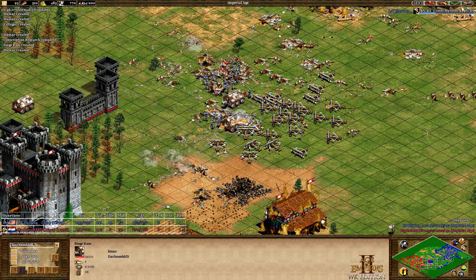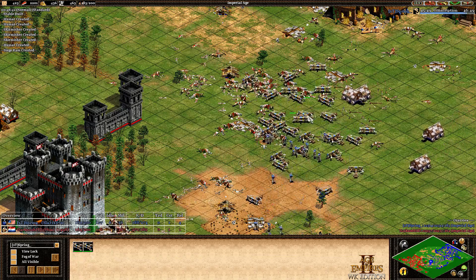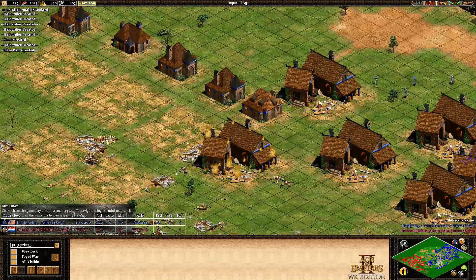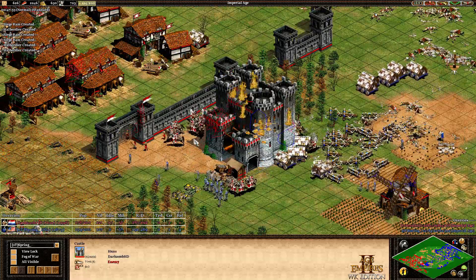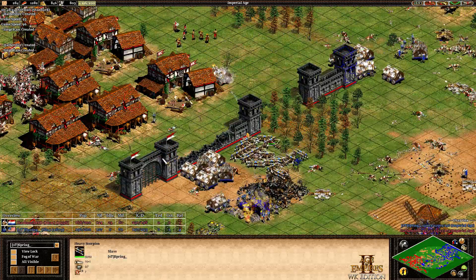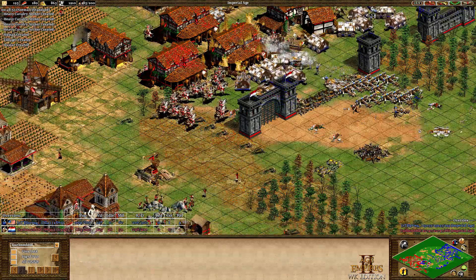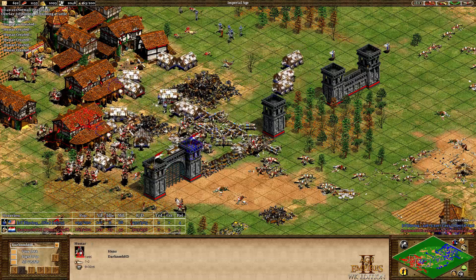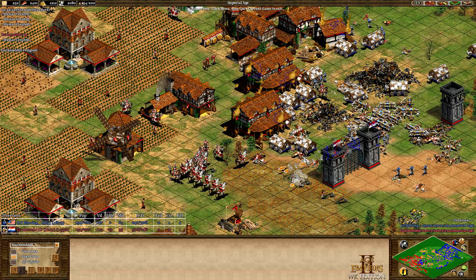Those heavy scorpions just pushed forward at one point, attacking and taking down siege rams. The halberdiers are doing their thing. Darknoob is no longer in the score lead — Spring at 188 population, 2300 food in the bank. Spring could add some light cavalry of his own but is just going with siege rams to finish the game. Siege rams now moving forward — I think it's time for GG. What are you going to do against this? There's nothing you can do as Huns. Darknoob calling the GG — how do you stop siege rams and heavy scorpions with halberdiers? You don't. Really strong play by Spring.